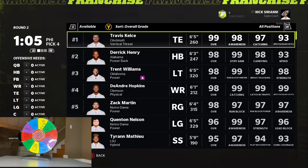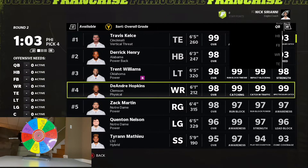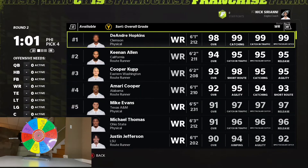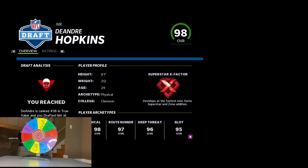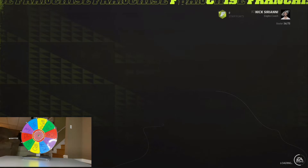Wide receiver, tight end — and it just so happens that the man, DeAndre Hopkins, is on the board. We will be taking DeAndre Hopkins.